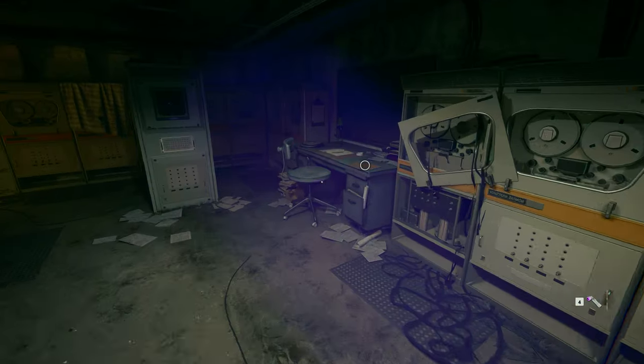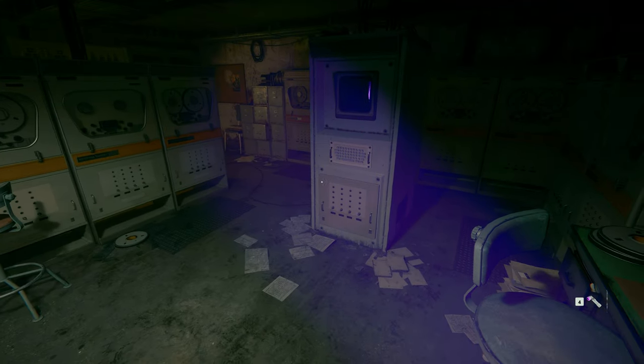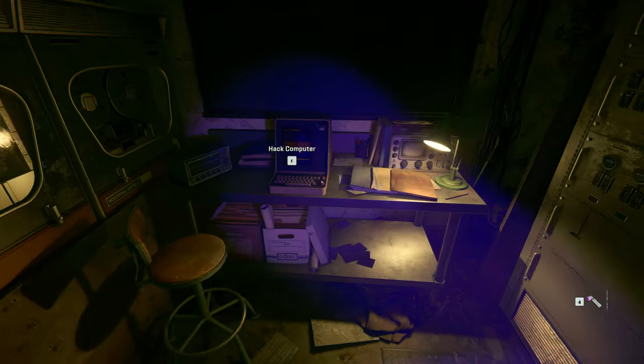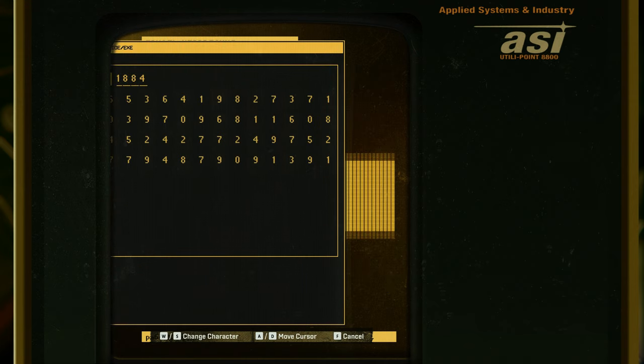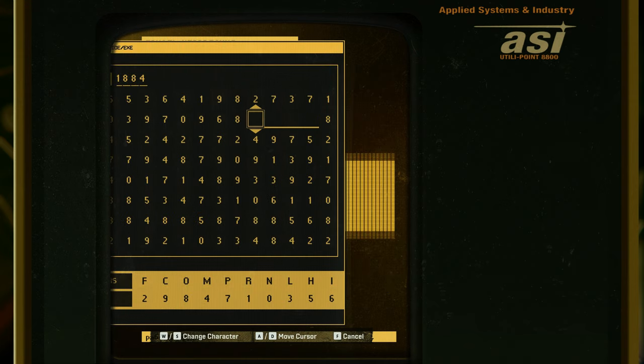You get access to another room with a computer. This gives you instructions on what to do. There's a little code at the top - one, eight, eight, four - and you need to decode it. Changing the character gives you R, and the sequence should spell out 'ROOM'.